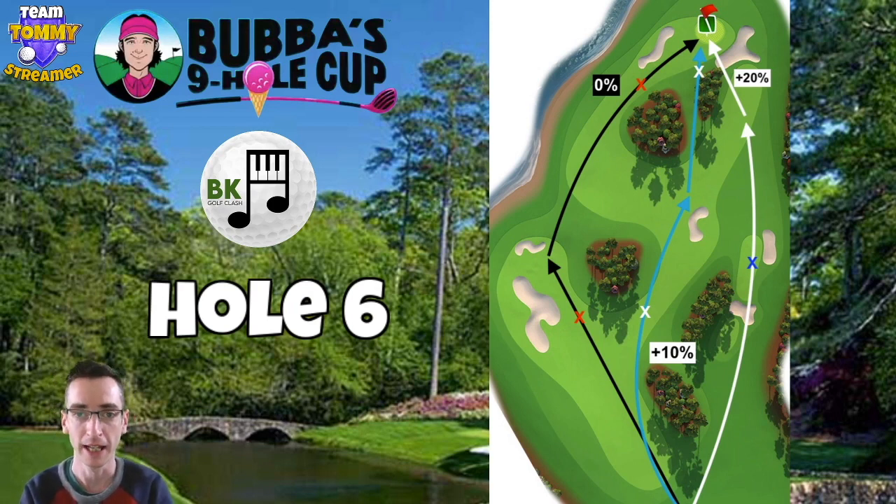Finally the less aggressive route in terms of albatross chance is the black line, playing out towards the left — again 10% on the drive. From there, assuming you don't roll too far into the bunker or rough, you've got quite a distance to cover with your wood club, so I'd suggest going with the Big Dog, Cataclysm or even the Horizon for the ball guide and top spin. Play the second shot at zero percent but you're going to need a fair amount of top spin and plenty of right curl.